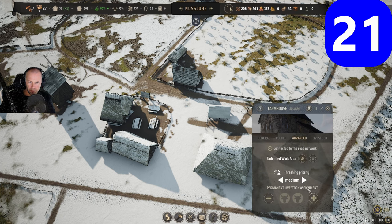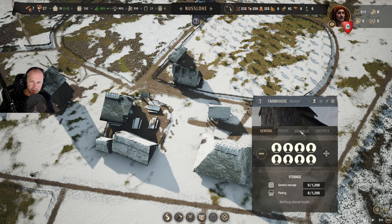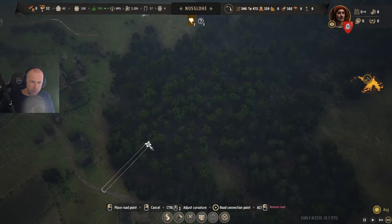Remember to go to the farmhouse and go to advanced to put oxen on. You can have two in each farmhouse.